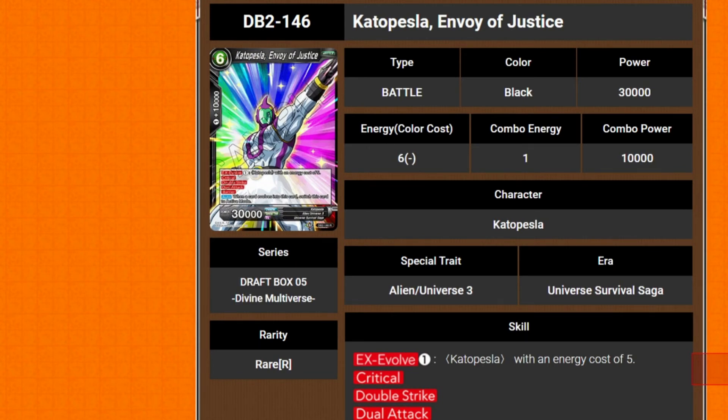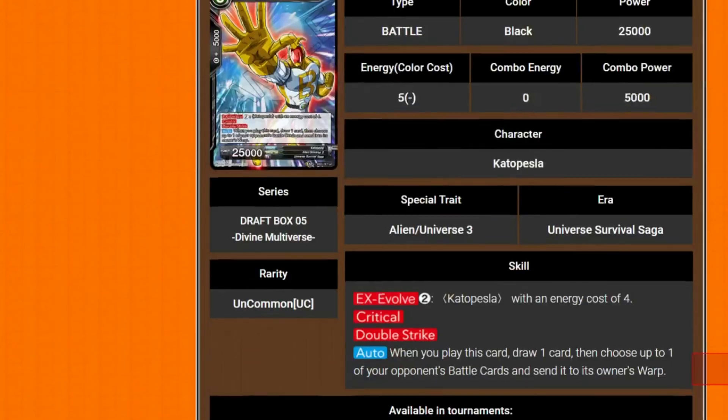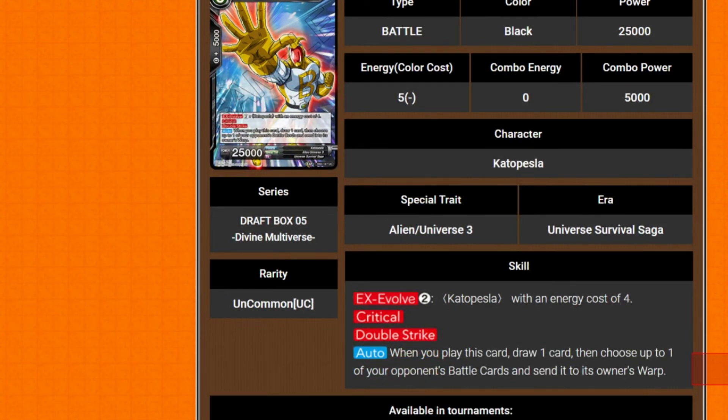We've got Kaito Place Pestler, Envoy of Justice — 6 drop 30k power. He has 8x evolve for 1 on top of another copy with an energy cost of 5. Critical, double strike, dual attack, barrier. When the card evolves into this, you switch it to active mode. So swing with the 5 cost first. And here's the 5 cost — Righteous Fury, 5 cost 25k. EX evolve for 2 onto a 1 cost of himself. Critical, double strike. When you play this card, draw 1 card, then choose up to 1 of your opponent's battle cards and send it to the owner's warp. And if this one can evolve as well — oh would you look at that.